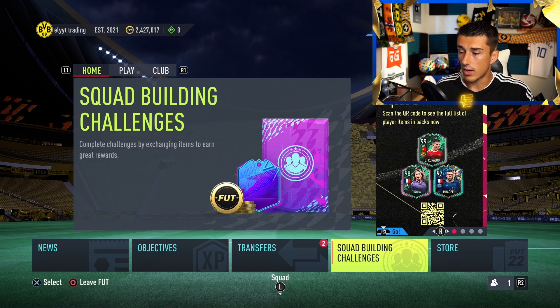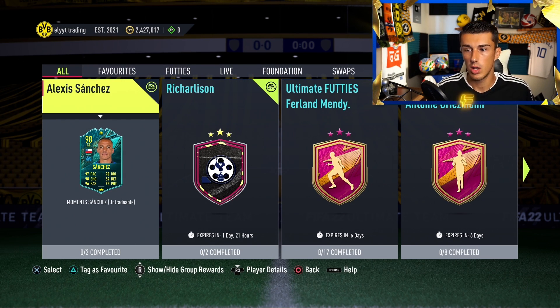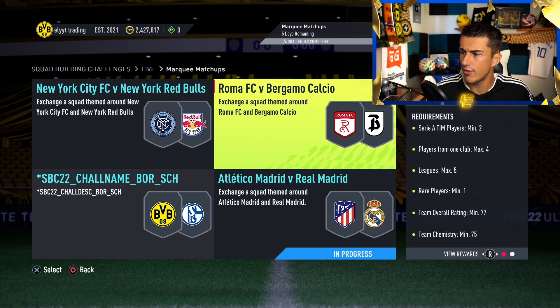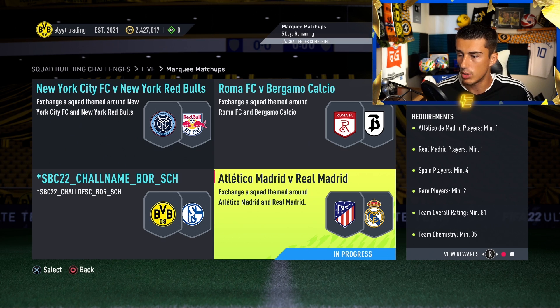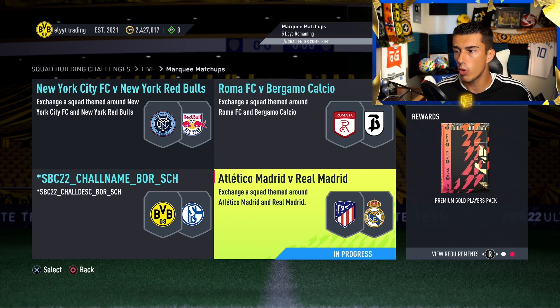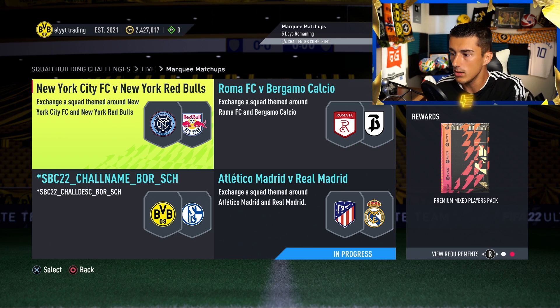The transfer market isn't the only part of the game. We've also got Squad Building Challenges, or SBCs, where you submit players and get something in return — those players are gone forever, but you might get a pack or player you want. You scroll through SBCs, find one you like such as 'Marking Matchups', and completing all four squads rewards a Jumbo Rare Players Pack, while completing just one window gives a smaller reward like a Premium Gold Players Pack.